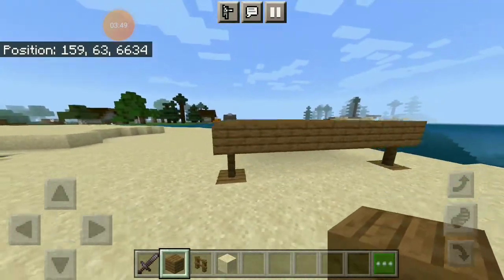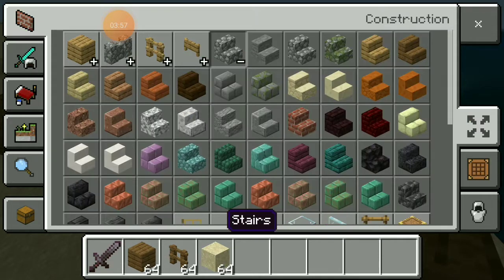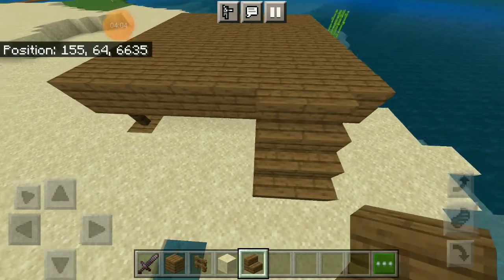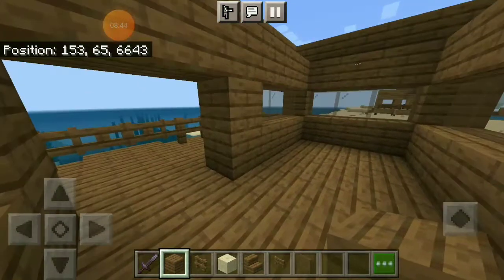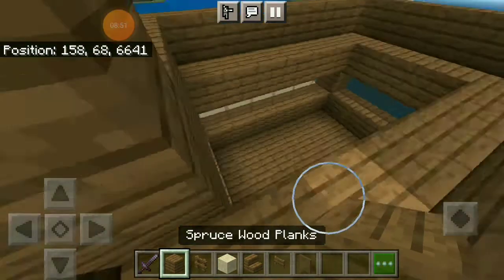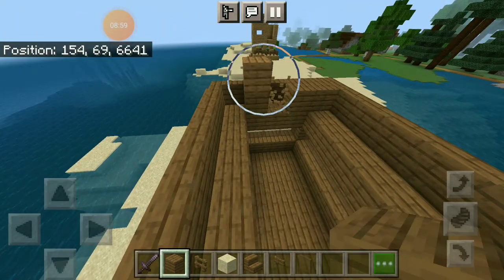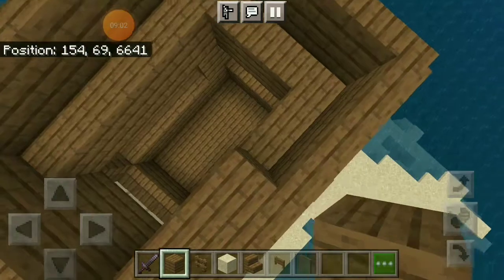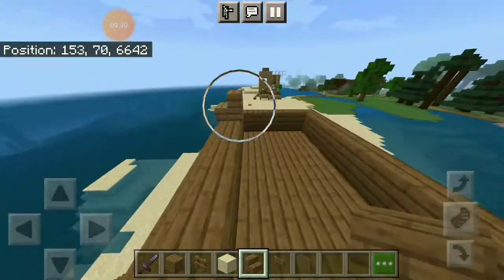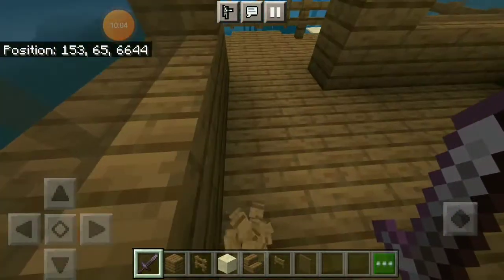So this is gonna be my patio right here. I'm not sure what it's called, but let's just put stairs so you can go up. If I put the floor right here I can't jump, it's gonna make the house small. So I think I'm gonna make the attic right around here and put the ladder there — I'll put glass over there because you can't ladder through glass.